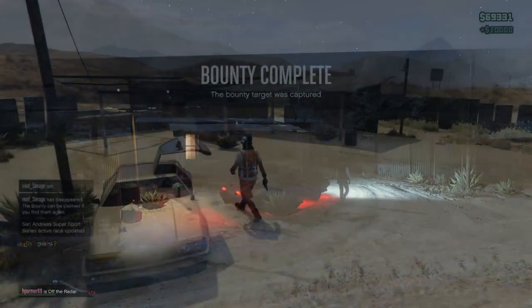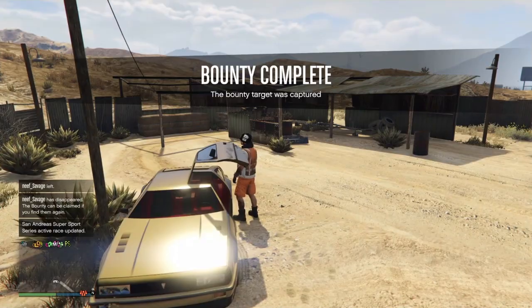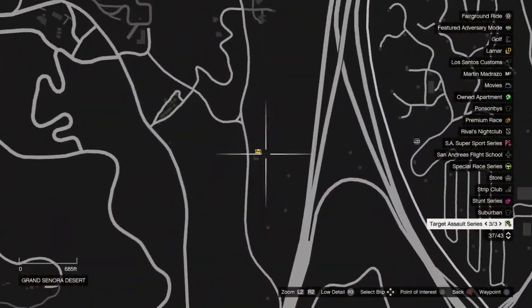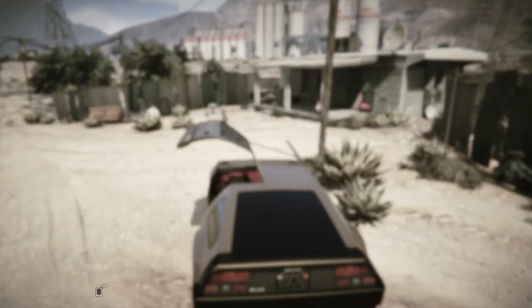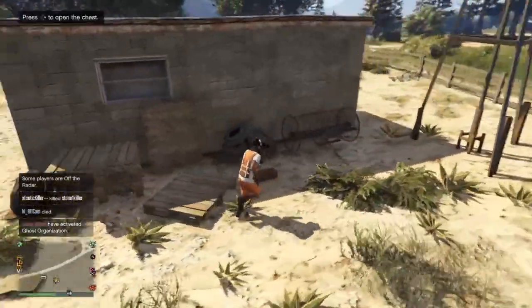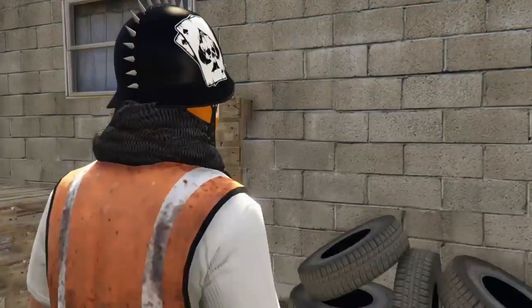Now you just want to repeat this process about 4 more times until you complete all the bounties. Once you're complete with every single bounty, you'll get a message giving you the location to the treasure chest. When you go to the treasure chest and open it up, you will receive the stone hatchet.